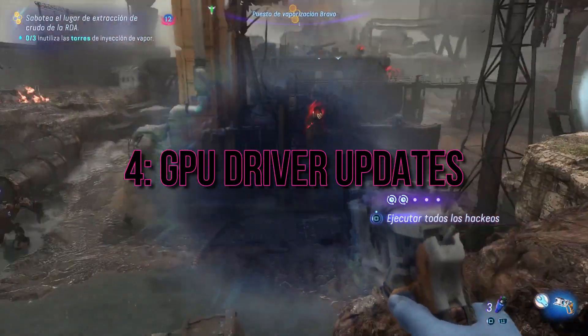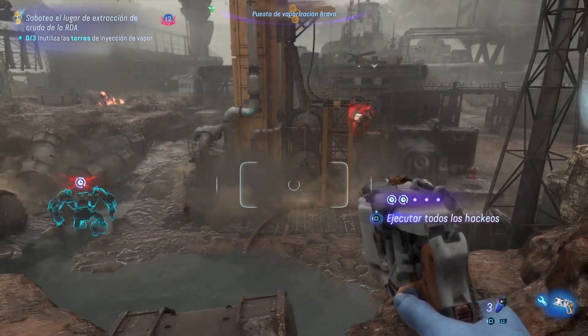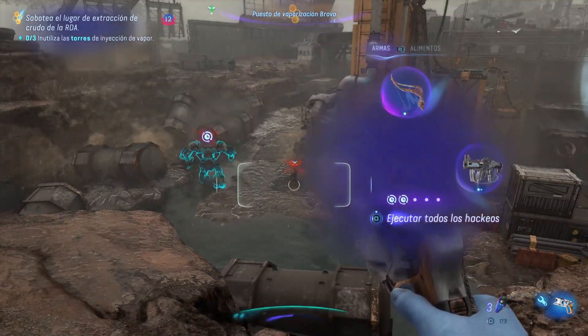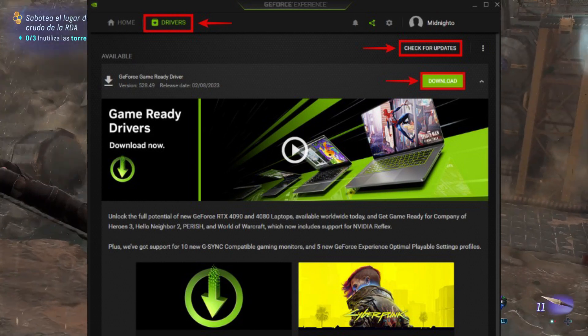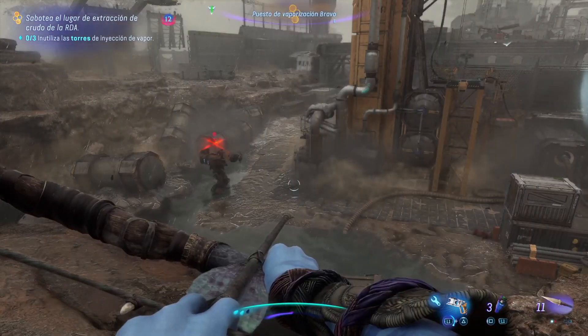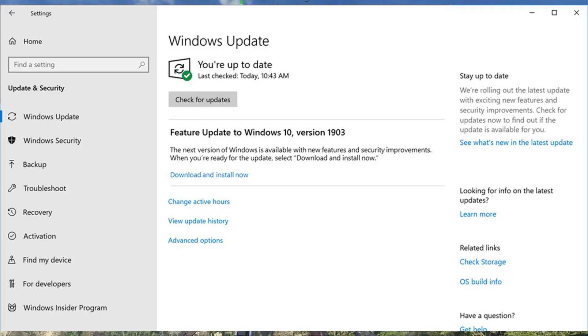GPU Driver Updates. Outdated GPU drivers could be a rare but potential cause of crashes, so keep your drivers up to date. For NVIDIA, use NVIDIA Experience, and for AMD, download from AMD Adrenaline or use the manual method. Don't forget to check for overall system updates as well.